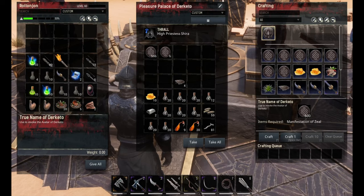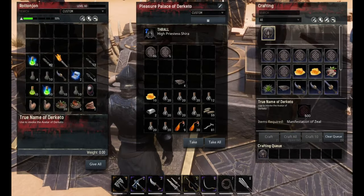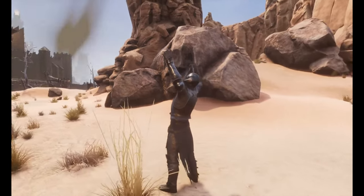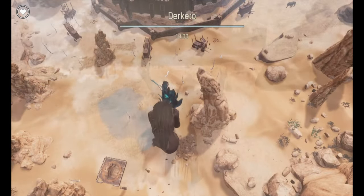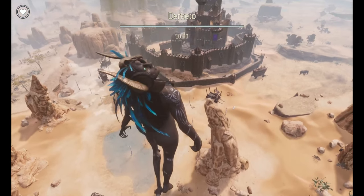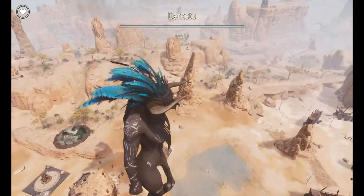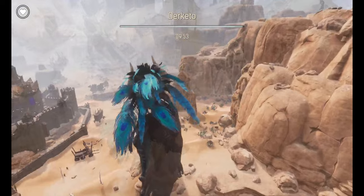Another way to raid this fortress is — you'll need to destroy your religious altar and the T4 thrall in it — but you can always make the true name of whichever god you want and raid it that way. Who doesn't want to be a hundred foot tall god and squash your enemies like little ants? But it's not the ideal way to raid the Stygian Fortress because you're going to lose your religious altar, your T4 crafter, and all the time you put into harvesting everything to make your manifestation of zeal and craft your true name.